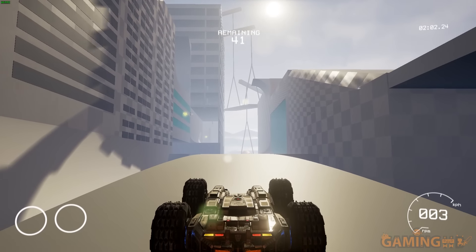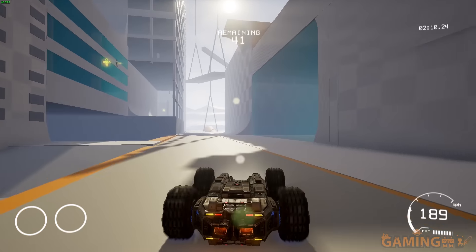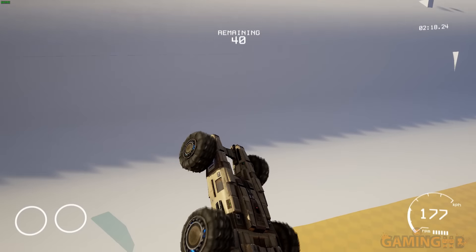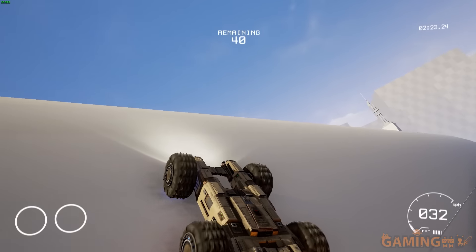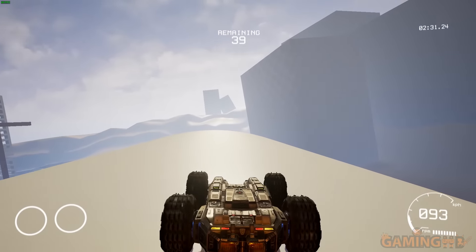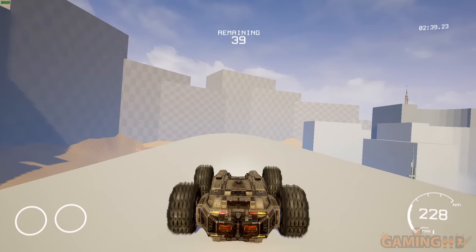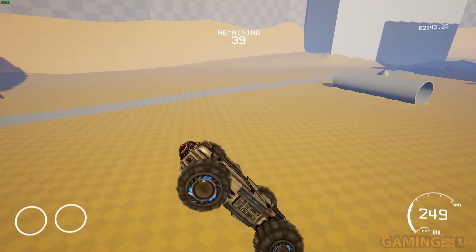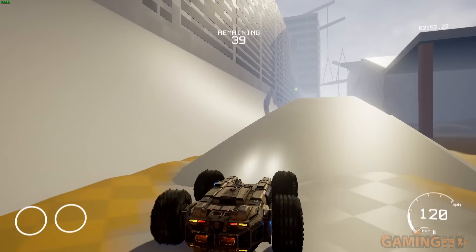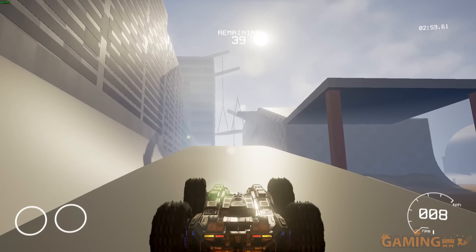I really hope they don't keep that powerful direct-in-your-face sunlight effect in the final version. The people at Epic Games have some funny ideas about implementing screen effects — if you remember the Samaritan demo for Unreal Engine 3, you couldn't see anything in it: just darkness, lens flare, screen effects, and more darkness. They're doing something similar with Unreal Engine 4. Assassin's Creed Brotherhood had a really annoying similar effect with constant sun staring that was non-stop at the top of the screen.